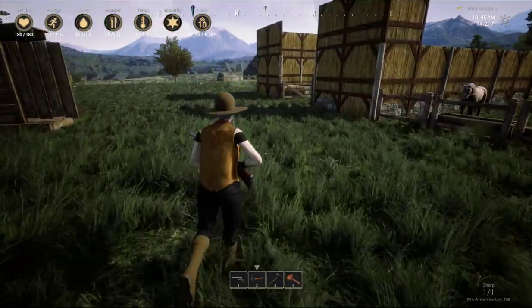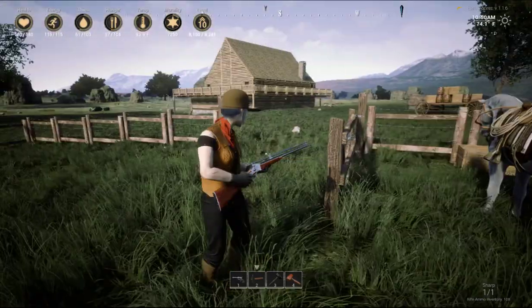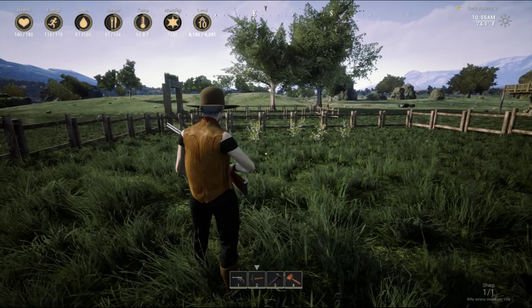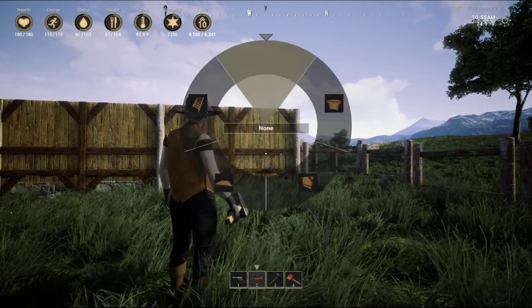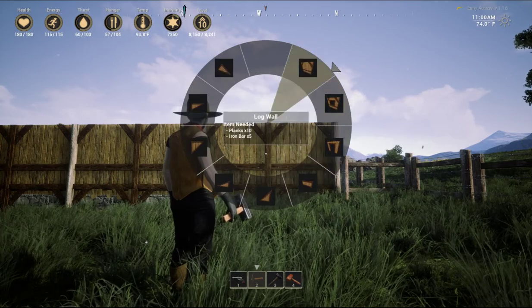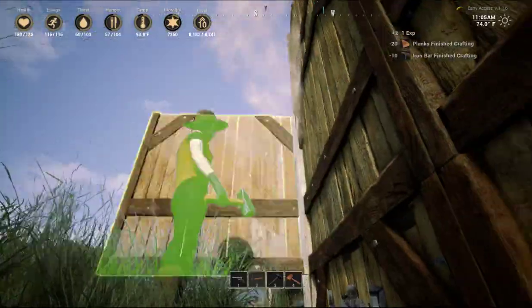I might add an opening on this side of the barn so that the horses can come and go as they please — not that they will, but they have that option. I think this is the one I want. I don't know that I have enough supplies but we're gonna attempt to continue here. I'm gonna continue and see how far along we get.